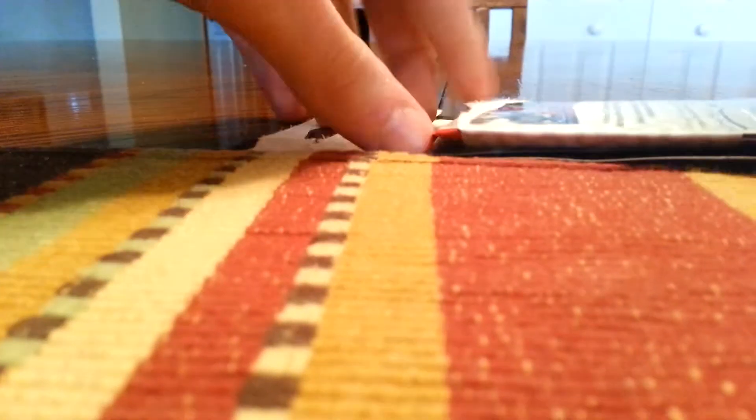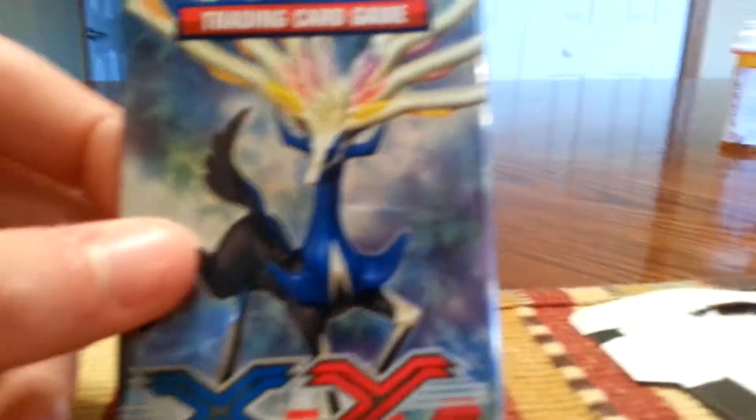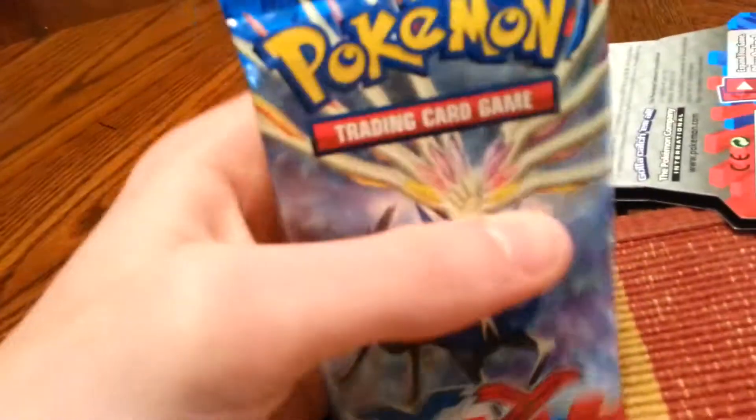I've never had trouble opening a package before. There we go. So let's get the package out of here. We've got — aw man, I got the Xerneas. Xerneas is cool. Evoltol is a better one; I've got the Evoltol pin thing too. So let's open her up here.